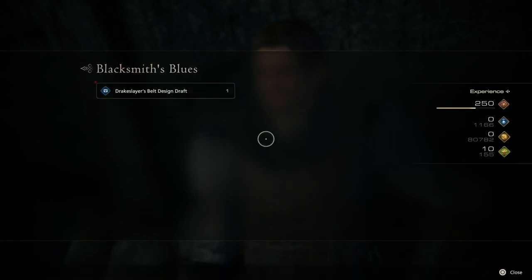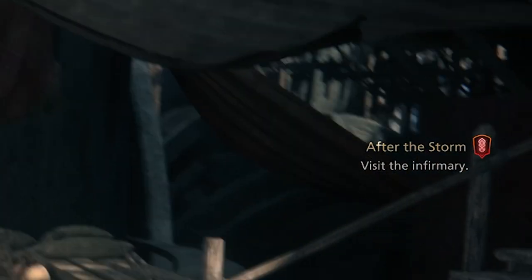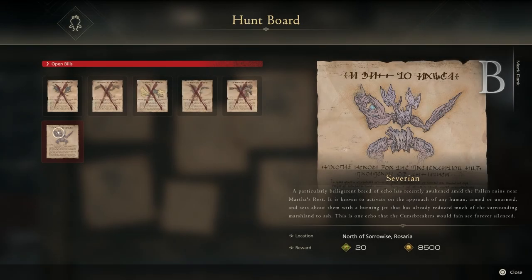Now we have the pattern and the first of the two rare crafting materials, so we still need that Electrum. In order to get this, you need to just play the game a little bit more until you are on the main scenario quest After the Storm. Once you are on this quest, head back to the hunt board. You should see the hunt for Severium.